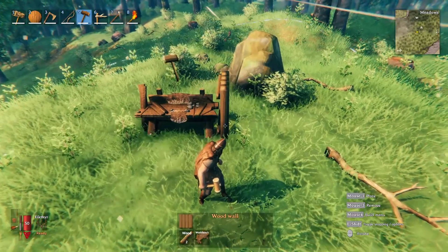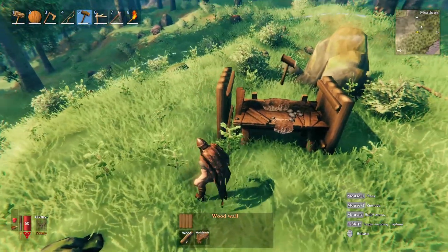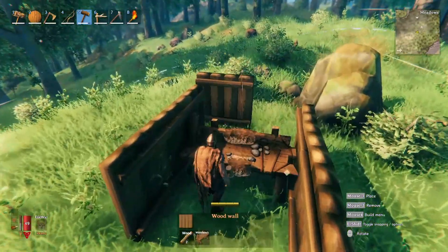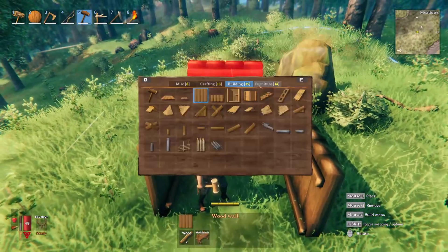Go over to the building menu, select a wall, put it right next to it — right there, as well as right next to it here. Put an extra one here, extra one here if needed. That's not always necessary, but it really depends on where you're building. You've got to surround it in the back too.